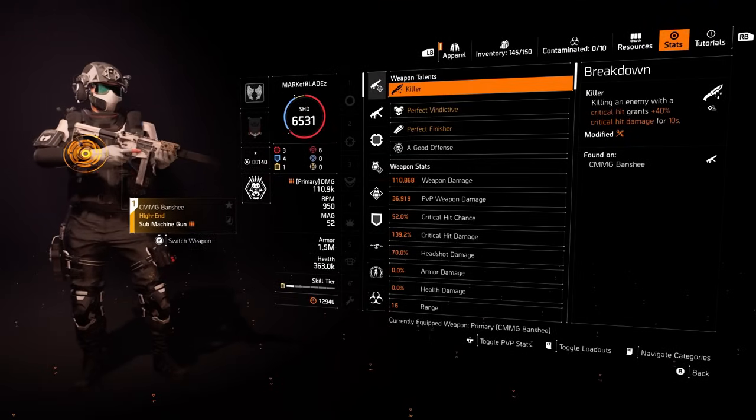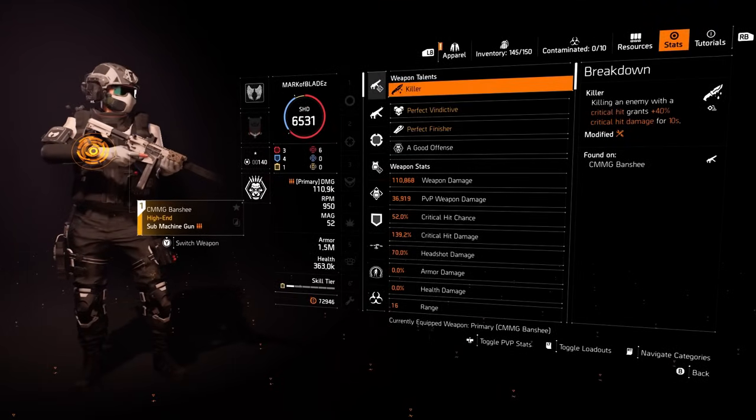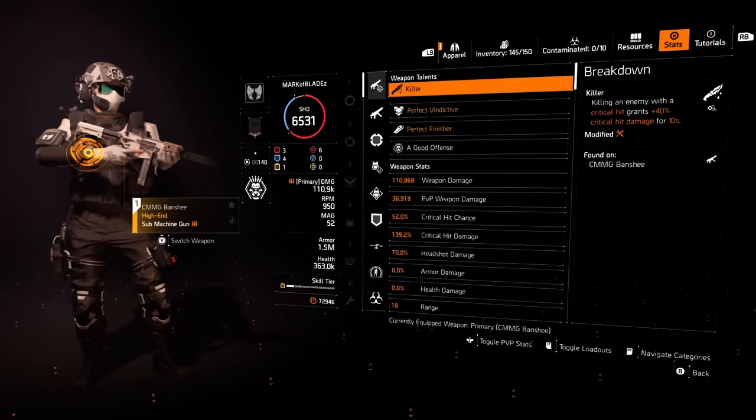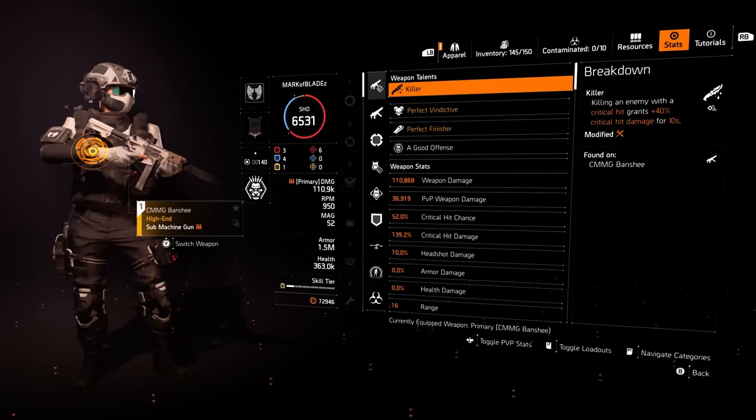Moving on to the stat sheet — we have 52% crit chance. You'll gain extra crit chance from the talents like Vindictive and Finisher. We have 139.2% critical hit damage, and that will be dramatically boosted when you gain the Killer talent, as well as Vindictive or Finisher.